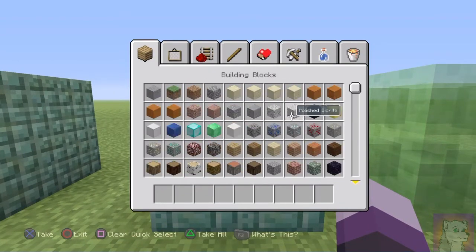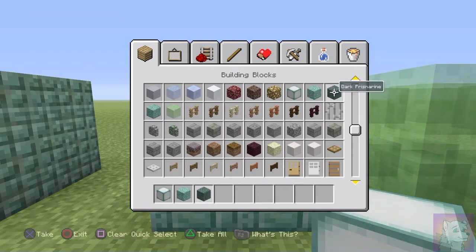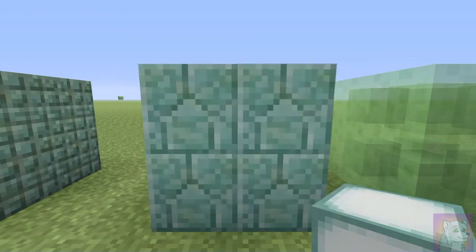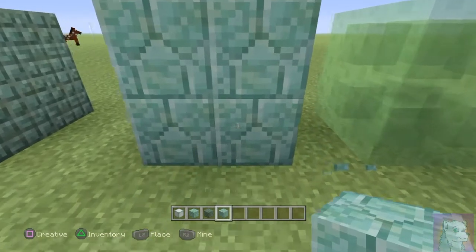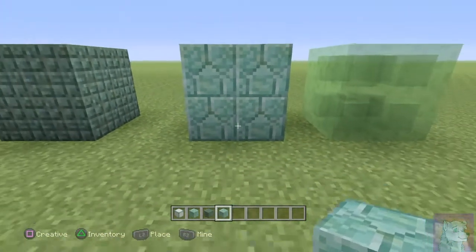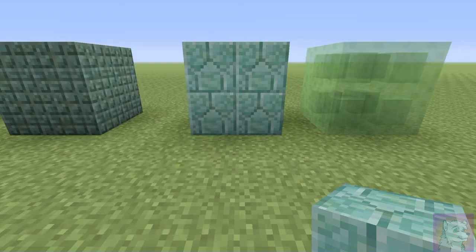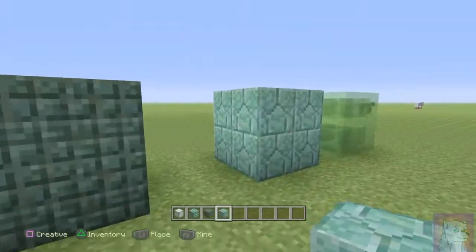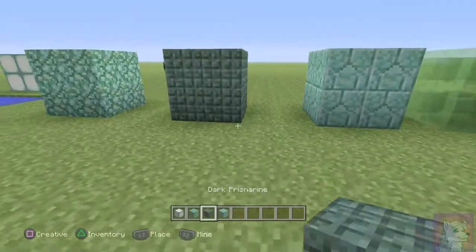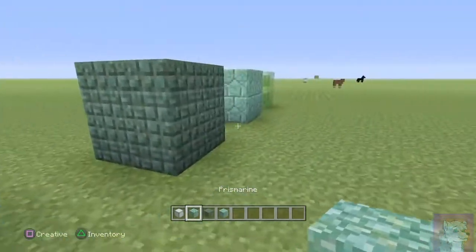I don't really know all of these because I'm only just getting into this update, but I'm going to have a look at them anyway. So this one's Prismarine Brick, and I think they're all from the ocean biome — like from an ocean temple. That's the dark version, and then that one is just normal Prismarine.